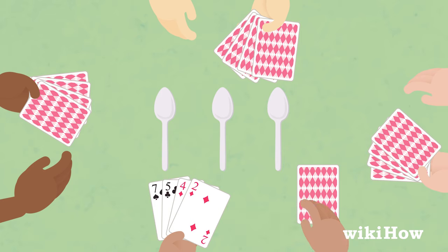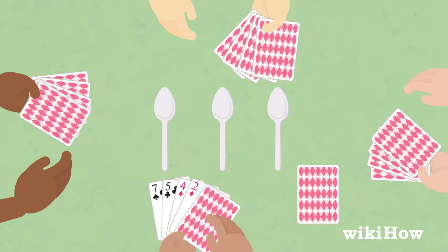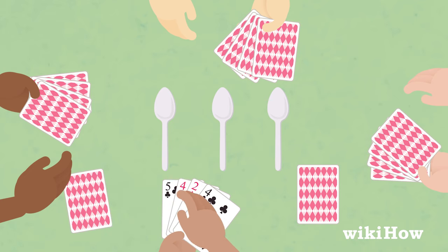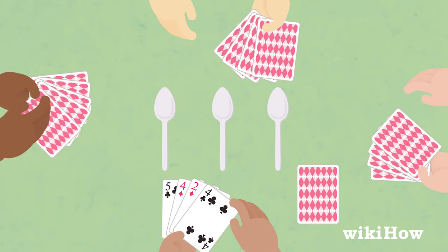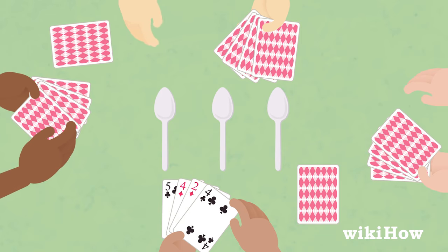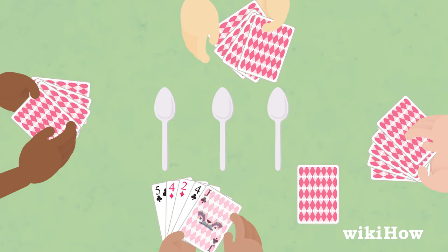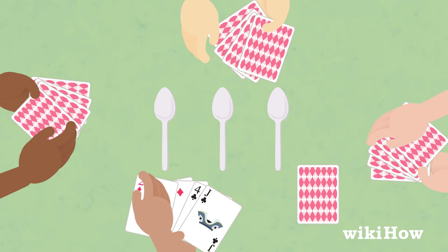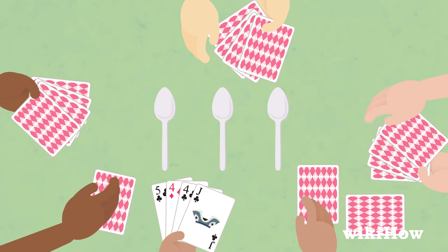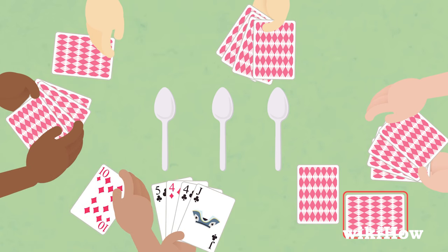Start the game by having the dealer take one card off the top of the deck. The dealer places that card in their hand, then passes one of the other cards in their hand to the player on their left. That player then passes one of their cards to the player on their left. This continues around the circle, with the dealer continuing to draw cards from the pile and the last player in the circle placing their cards in a discard pile.